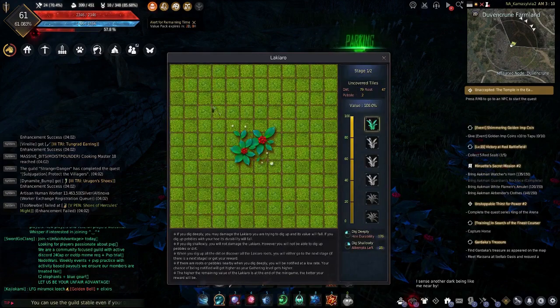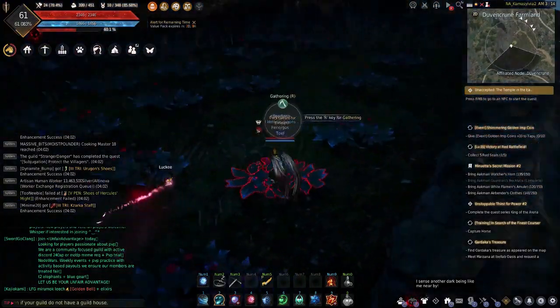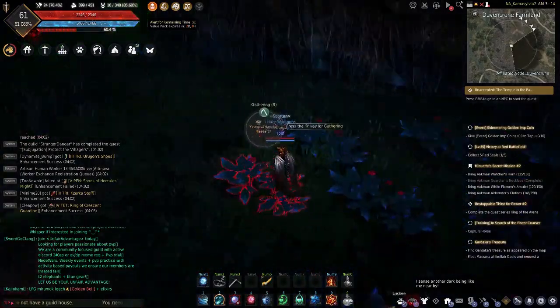If we look here, you can see this is a 12 by 12 grid — this is a regular Lachiaro. There are also lush Lachiaros, which is a 14 by 14 grid. One of these at the practice fields usually will be a lush one.